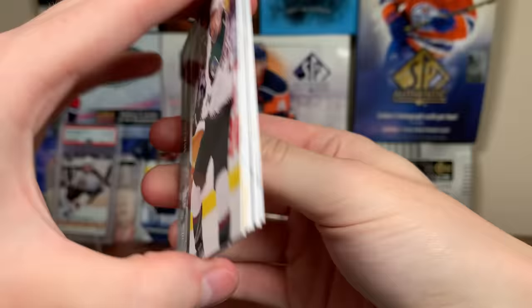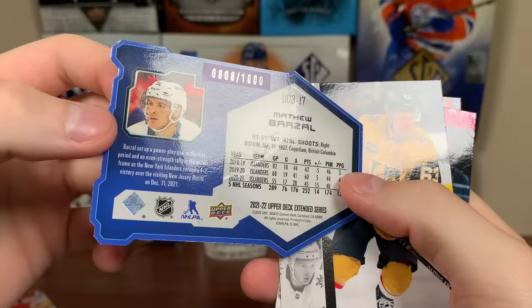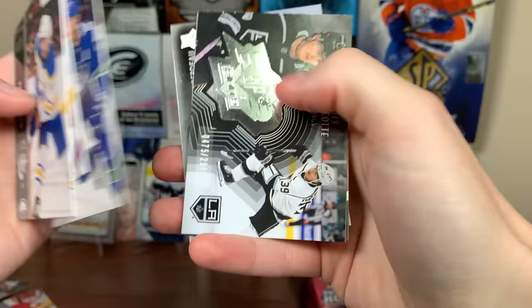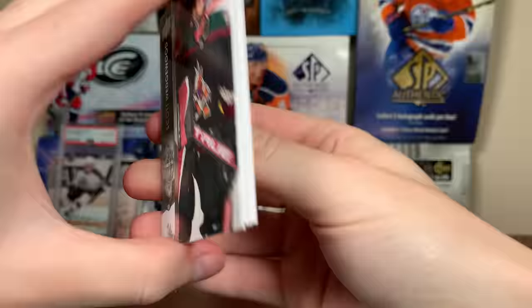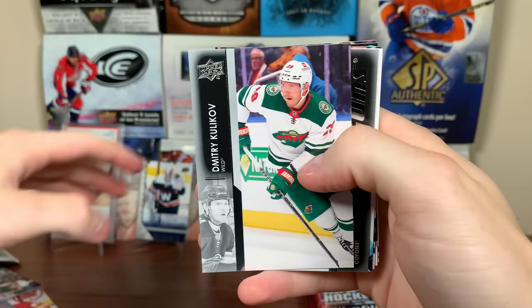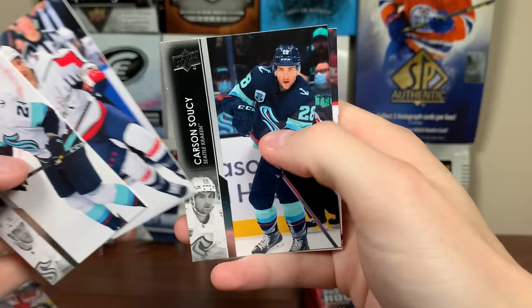Next up: Shane Gostisbehere, Logan Brown, Erika Brannstrom, Samuel Montembeault. We got UD3 — so these are back. This one's numbered to 1,000, so that's probably a parallel: Matt Barzal UD3, 808 out of 1,000. Evgeni Dadonov, Ryan Donato, and Connor Garland. Will Butcher, Dryden Hunt, OEL. There's an SBX Finite — Alex Turcotte, 475 of 2,999. Jacob Middleton, Craig Anderson, and Jonathan Huberdeau. Scott Wedgwood on Dallas — a lot of players still on wrong teams. Darren Helm, Dmitri Kulikov, Cam Dineen Young Guns — I think there's like a trio of Arizona defensemen Young Guns in here, split time between the NHL and AHL. Cam Dineen is probably going to get a good opportunity this upcoming year. Jamie Oleksiak, Garnet Hathaway, Carson Soucy, Jake Bean.